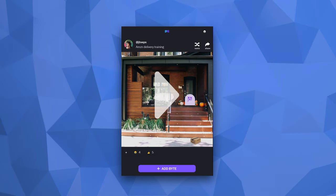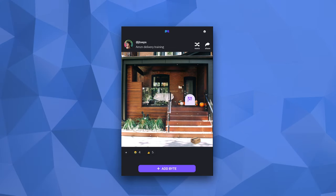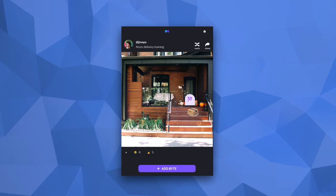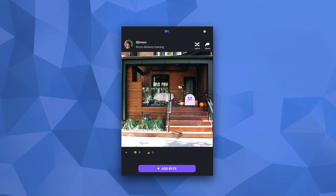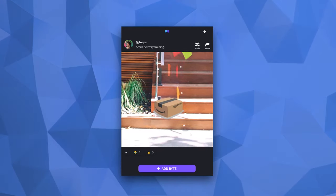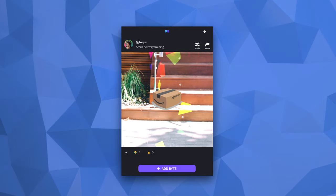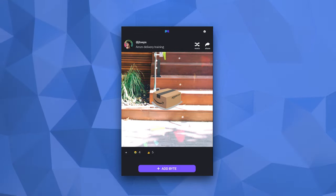The first game that I saw that really got this point across was called Amazon Delivery Training. The game seems simple enough — your character is an Amazon package, and the goal appears to be at the top of the stairs, but when you move your character to the top of the stairs, you die and have to start the level over. It's only after you deliver the package to the bottom of the stairs that you win. Clearly, whoever made this is frustrated with their recent deliveries, and the game conveys that message in a really clever way.